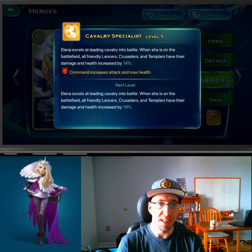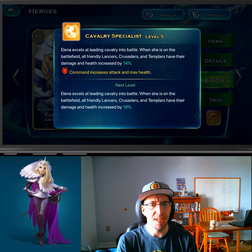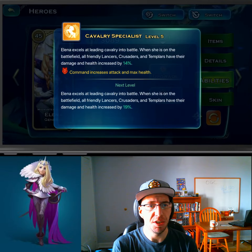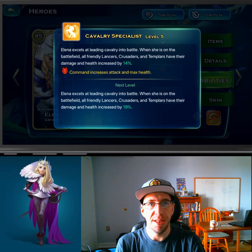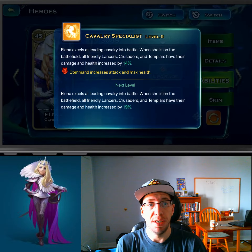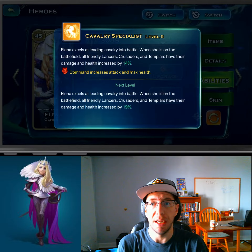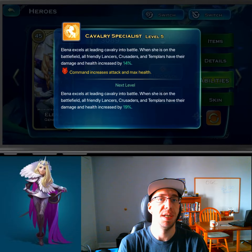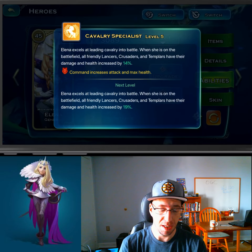Cavalry Specialist is the typical mastery. Command also helps this — command helps pretty much all of her skills. With Cavalry Specialist, this will affect Templars, Lancers, and all of the knights from humans. It's important to note that this stacks on top of Avalon's aura, so if his aura is maxed out at level 10, that's 49% more health. You add this on top of Templars as well, and then the update coming on April 2nd, 2019 gives them 25% more health and attack. It all adds up so that Templars might actually be viable again to use.